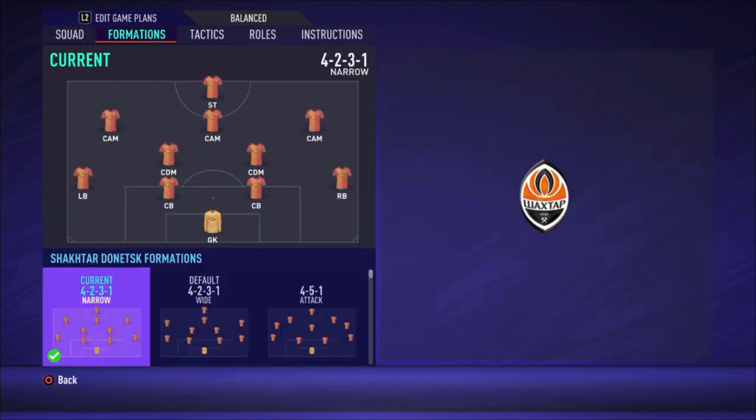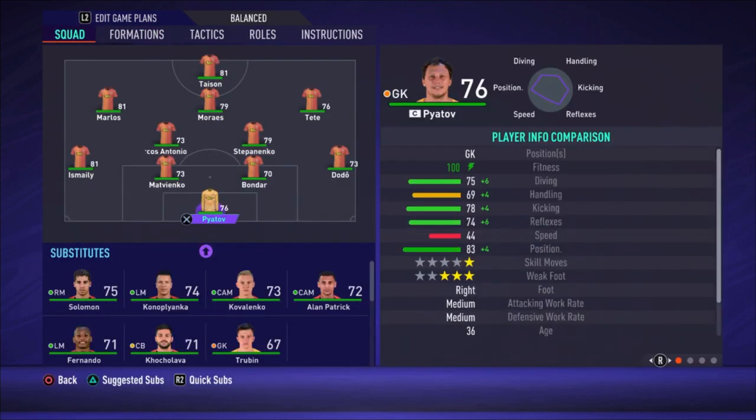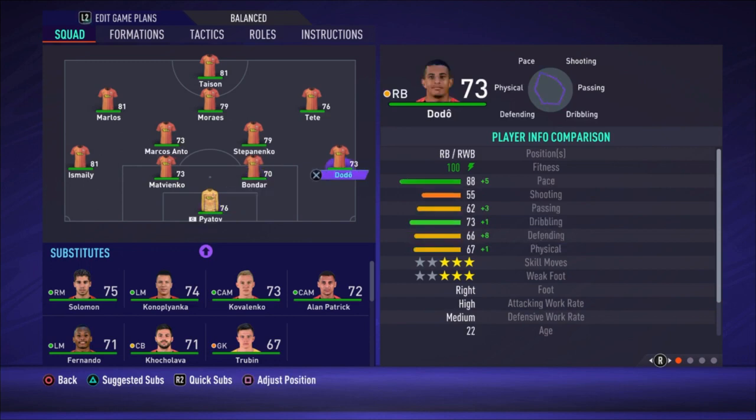We'll start with the formation: it's a 4-2-3-1 narrow. For the lineup, Piatov is the goalkeeper. Dodo is the right defender. Bondar and Matvienko are the center backs, and Ismiley is the left defender. Then we have two central defensive midfielders — Stepanenko and Marcos Antonio. Stepanenko is the most defensive one and Marcos Antonio is the most attacking one.